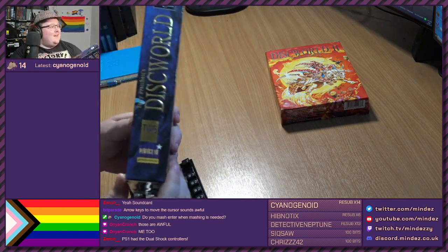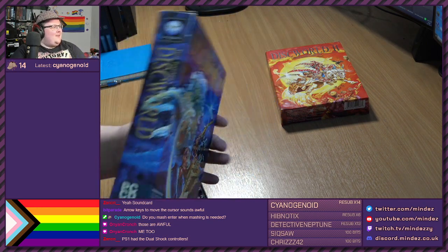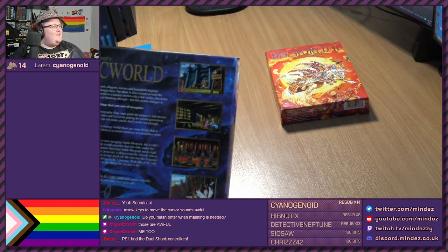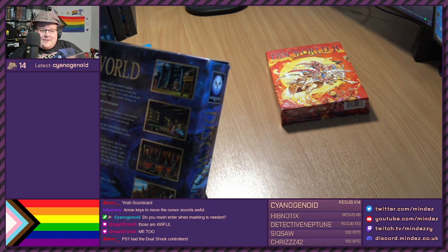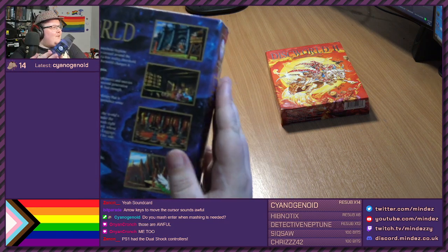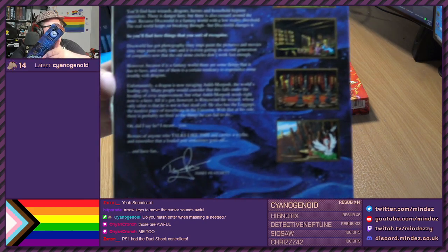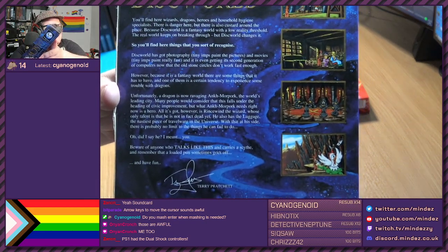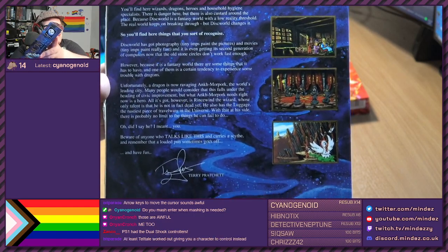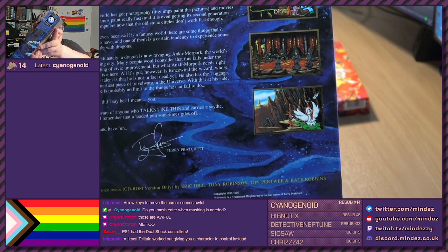What have we got on the side here? Logos. Psygnosis. Nothing on the top. Barcode. What do we got on the back of this box then? We have a few images. We have the city gates. We have the pickpocket scene in the barbershop. We have Jagega, of course. And we have the cockatrice running away. That's nice.